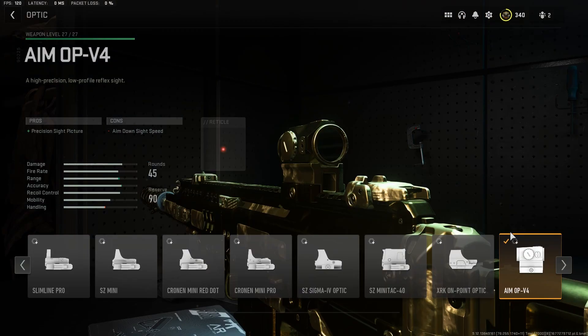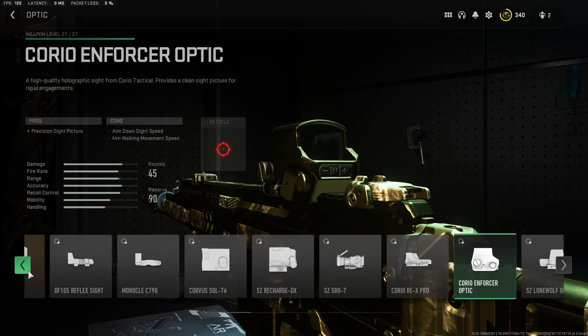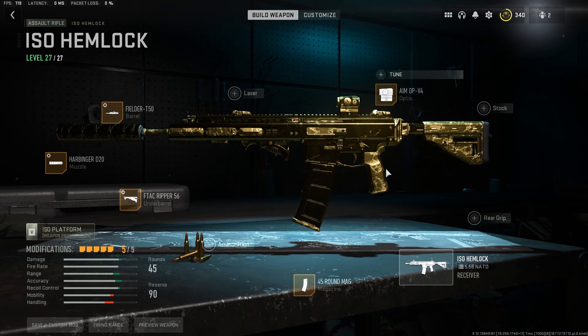For the optic, the AOP V4 — but you can use any option if you really want to. Like I said, this is mainly a long range build. If you get a short range build you're pulling the sight, you know what I'm saying — you'll probably do just fine. So yeah fellas, that's my setup for the ISO Hemlock, the long range setup.